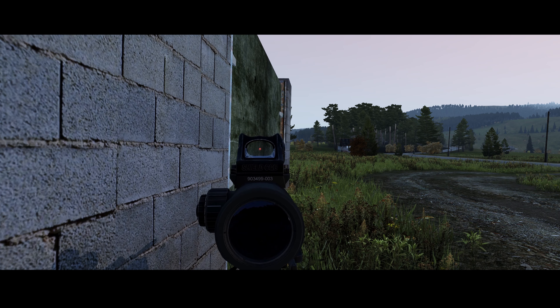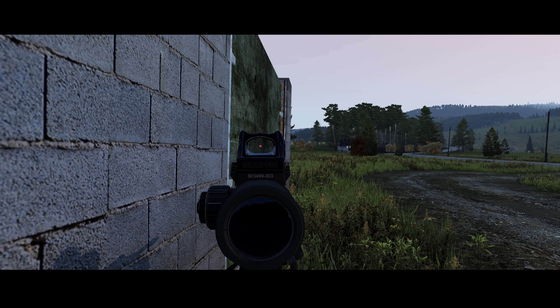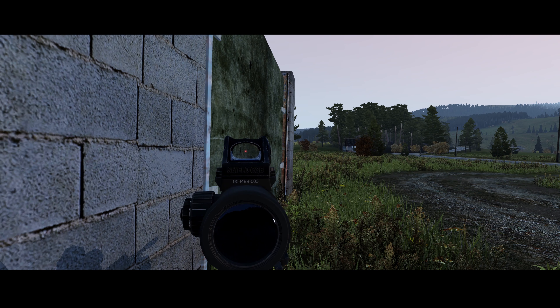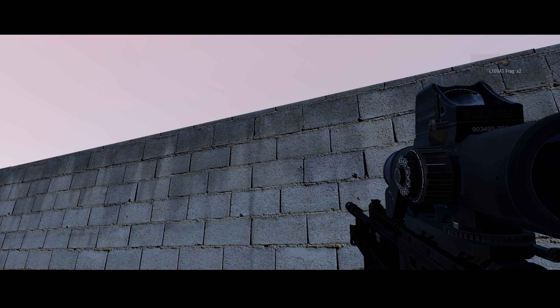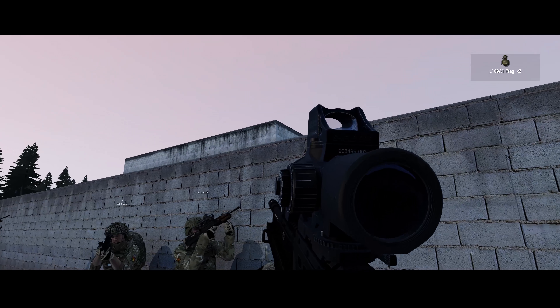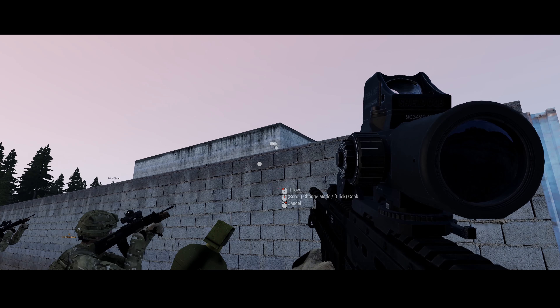Delta, ceasefire will be a green smoke if I have one. If not, it will be over the radio. Stand by for that. What do you do before you move in? Delta, knock it down to deliberate fire — make sure they're standing on fire and get ready to breach.